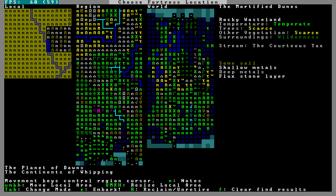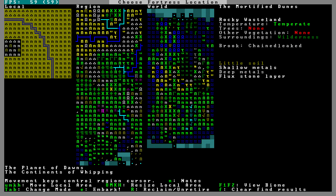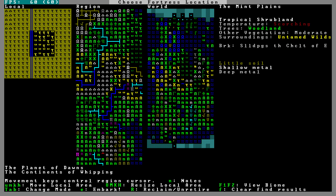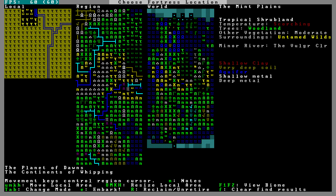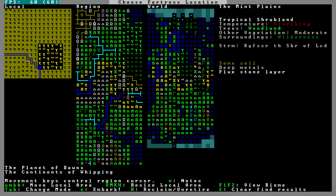Let's look around a bit more. Scarce trees over here. Scorching temperature but woodland trees. Untamed wilds — we got all the things, no aquifers. Oh, here's a brook and here's a river, but there's an aquifer here — we don't want that. I was not looking at the right site. Scorching temperature might be fine.